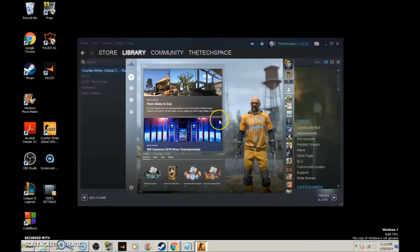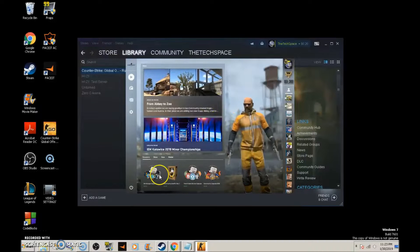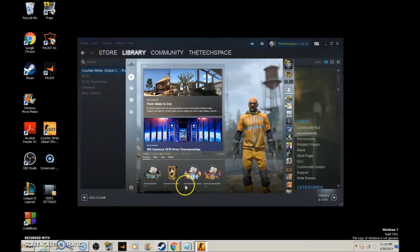Welcome back to Techspace. In this video, we're going to go over how to create your crosshair for Counter-Strike, and it's pretty simple. There's a few different ways you can do it, but your crosshair is very important to the way your gameplay will occur, so having it set up correctly is essential. We're going to go over that really quick here, and I'm going to show you how to get your crosshair set up and how to throw it into your config file.